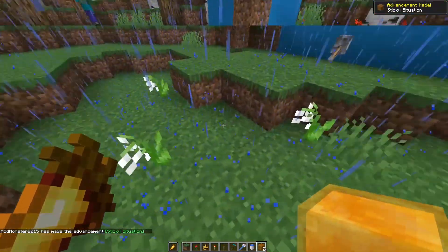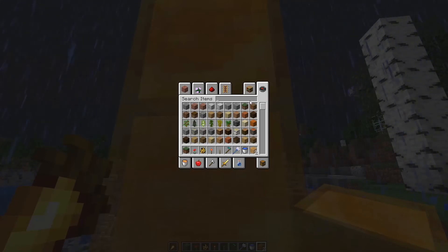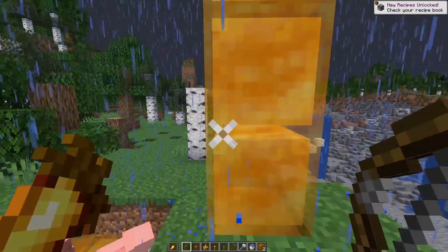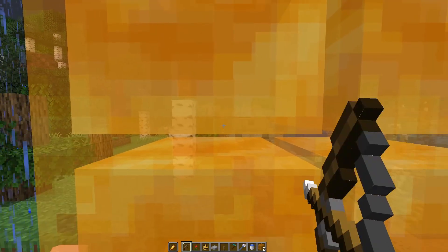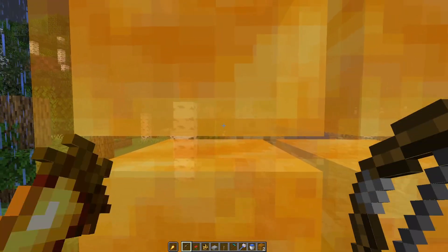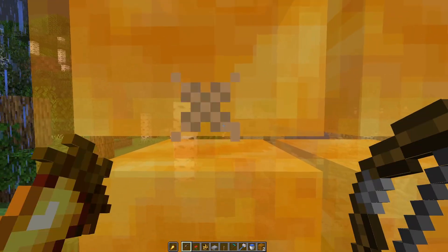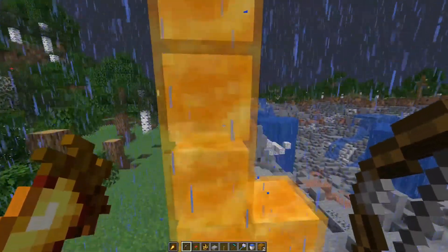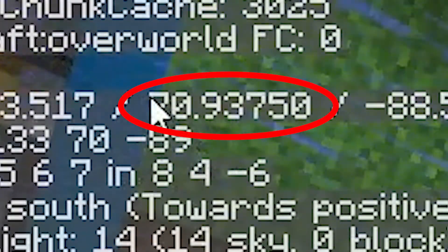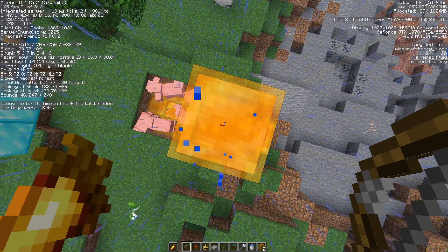If you slide, you can slide down honey blocks like this, and you get an advancement for that apparently. If you throw items on them they go down, but since it's not actually a full block, if you get a bow you can shoot through them. I'm actually shooting through the honey, which is really cool because there is a separation there but it's so small. If you stand on top of it and look at the F3 screen, you can see it's 70.93750 — it's that small a gap.